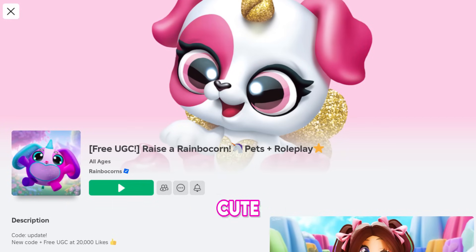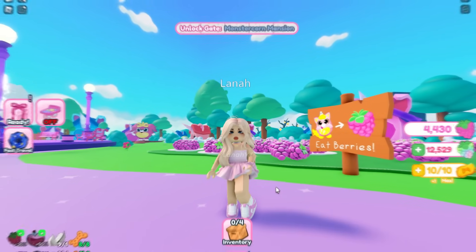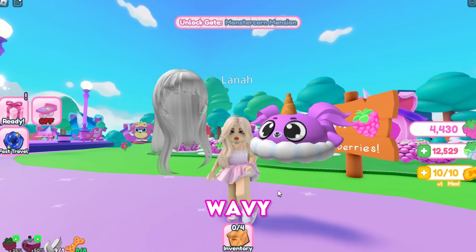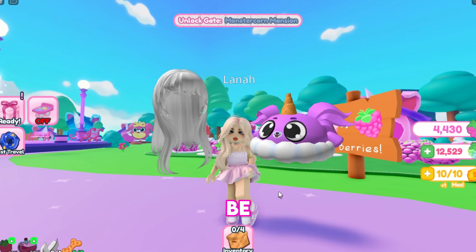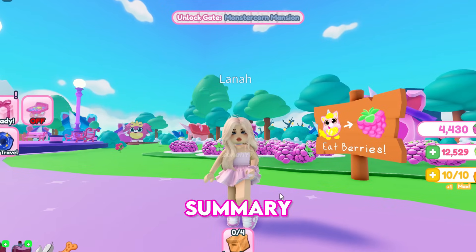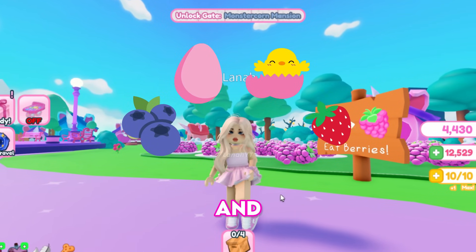We'll start by getting cute free hairstyles and items from the Razer Rainbow Corn game. This game is grindy and requires preparation, so let's begin preparing for the upcoming white wavy hair and the Rocket Rainbow Corns pet hat accessory, releasing Wednesday September 18th at 3 o'clock PM EST.